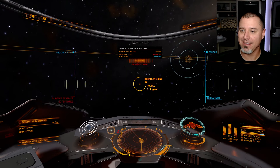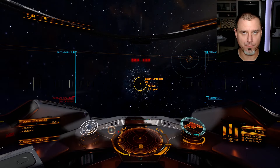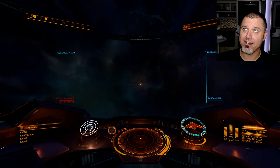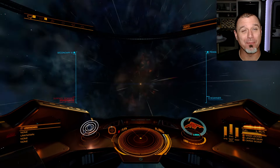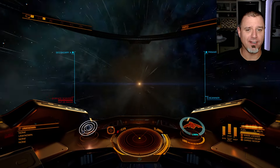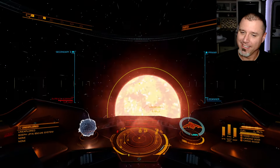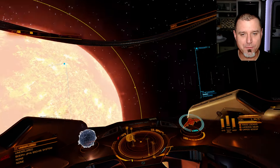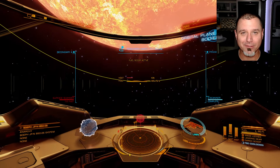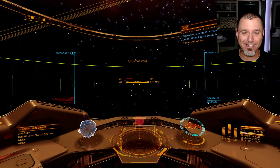We've got to stay ahead of that weekly carrier upkeep. I know I have like a billion dollars — I keep a billion credits on the carrier, and I also have 1.1 or 1.2 billion credits in my personal account that I keep shifting over to keep that carrier balance at a billion credits. Rich people have a tendency to stay rich because they keep assuming they're going to get poor if they don't keep making money, so they figure out ways to keep making money. That's the mentality we need to adopt here.